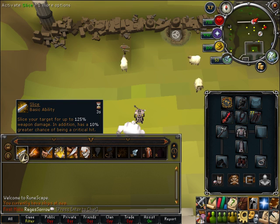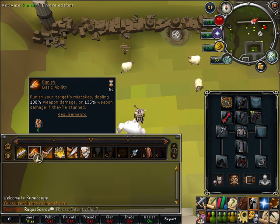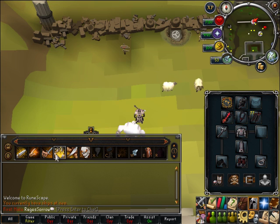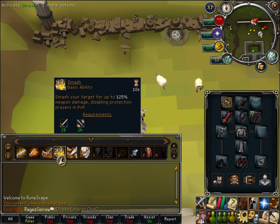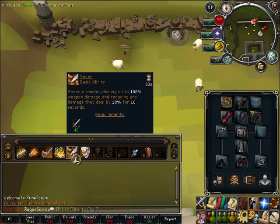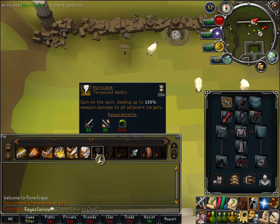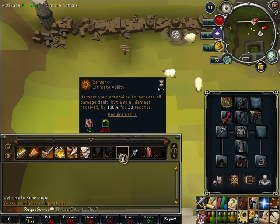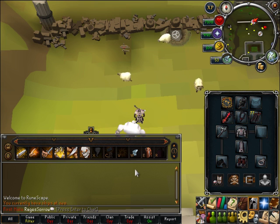Your first ability will be Slice, second will be Punish, third will be Cleave, fourth will be Smash, fifth will be Sever, sixth will be Fury, seventh will be Hurricane, eighth will be Assault, ninth will be Berserk, and your last three will be your Familiar, Dreadnips if you have them, and your Prayer Potion.